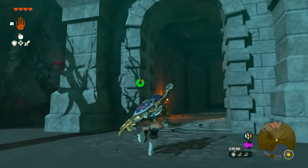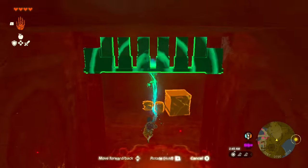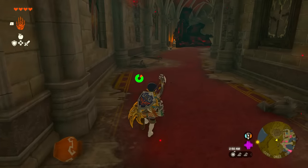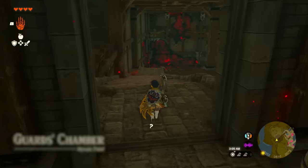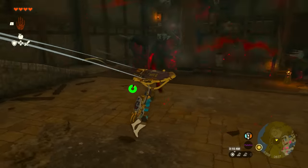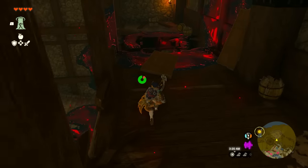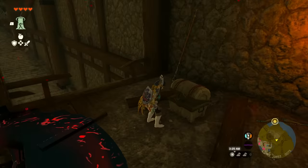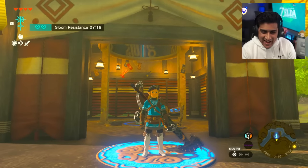As soon as you arrive at the gate make a right, go inside, use Ultra Hand to open that gate, then open the second one, go up these steps, turn left, and head down. The item we're going for is right over there - there's a Black Bokoblin with a bow in here. Head over and ascend if you can't make it to the top. Jump, open the chest, and you'll now have the complete Royal Guard uniform set.